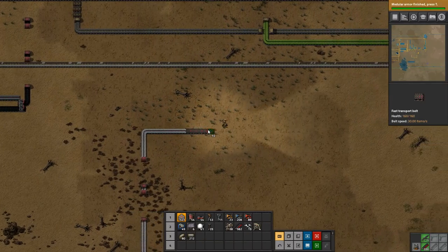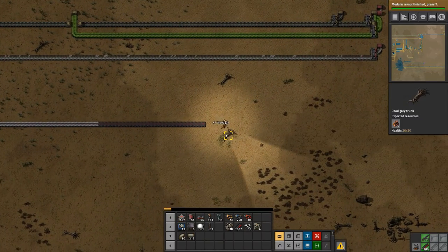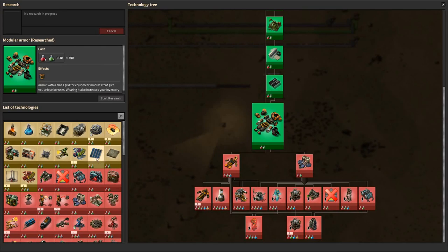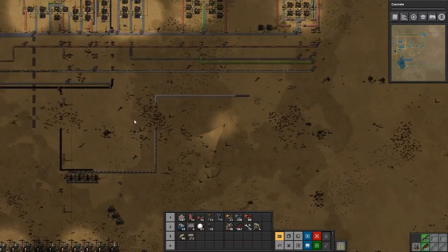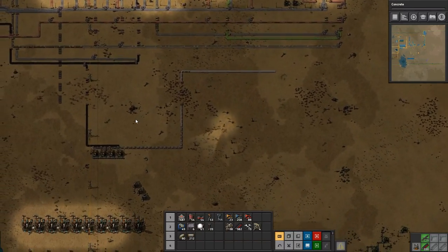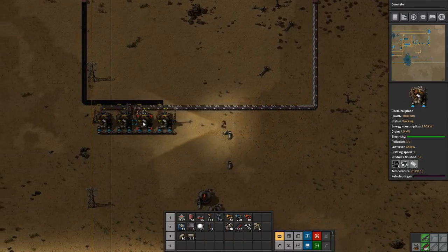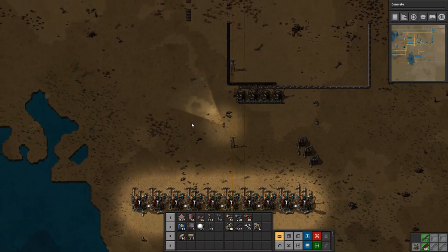So that should have plastic going along our production line - excellent. Not for long though, because pretty soon the other tanks will fill up since we're not using everything yet. Let's select some other research - let's do concrete, we're going to need that as well. It's very nice to see that we have plastic going, very nice indeed.